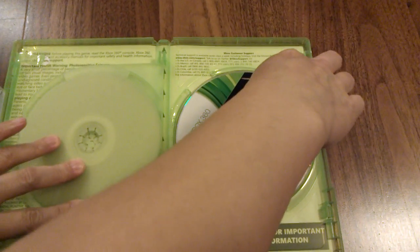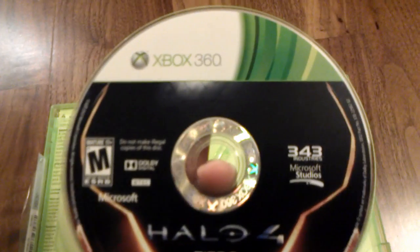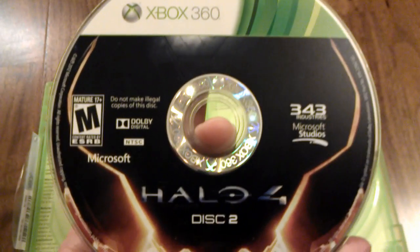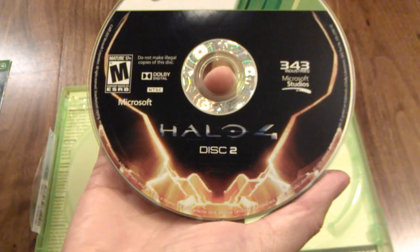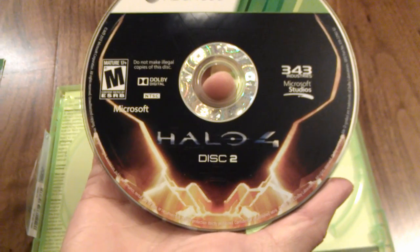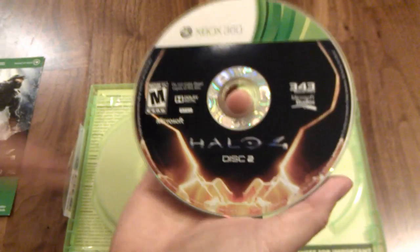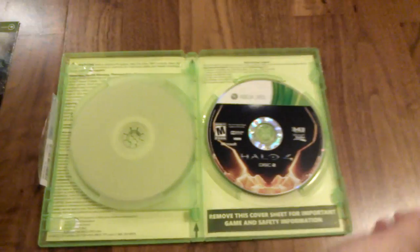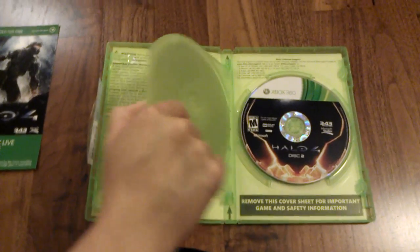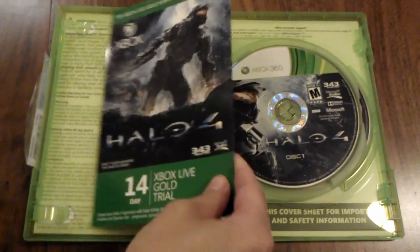Let's get a closer look at the multiplayer disc — no fancy art on here, but there you have it: the orange Promethean glow. That's pretty much it for the regular retail package: no fancy manual, just the game, the two discs, and of course the 14-day Xbox Live trial.